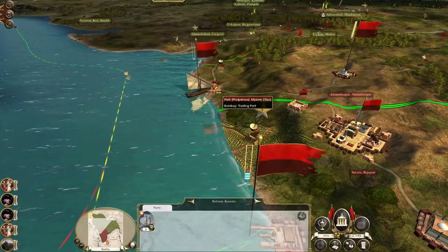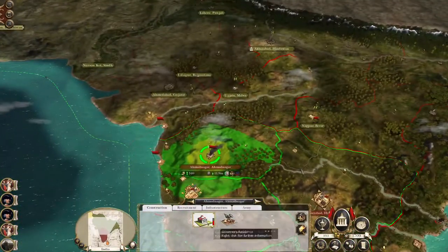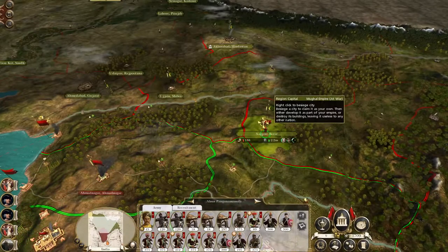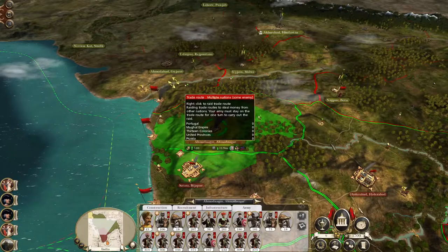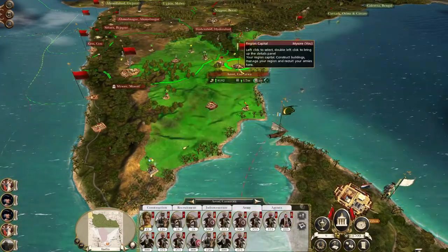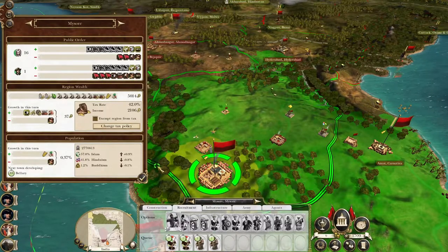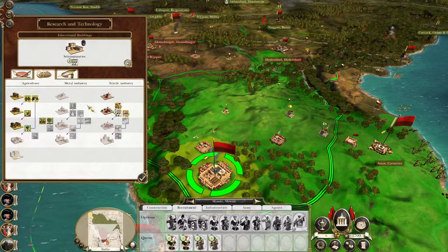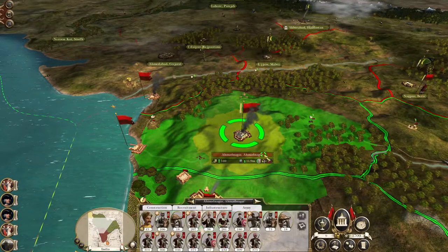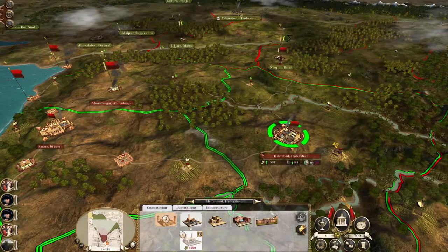I'm going to send a sloop to occupy Bombay and my race-built galleon to raid Surat. Let's repair the government building and replenish my army. You're in spitting distance of Nagpur - ideally you'll push out and secure this crossing towards Medabad. Mysore's coming back into the fold a bit - two more turns till we get Spinning Mule. Apart from that, 2,400 income, so we're going to start to run a bit out of puff. Let's hit end turn.